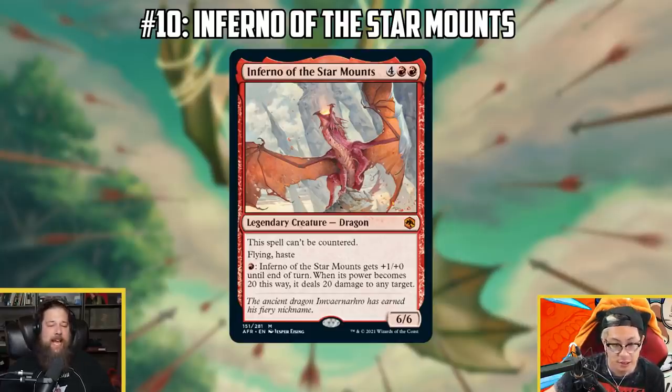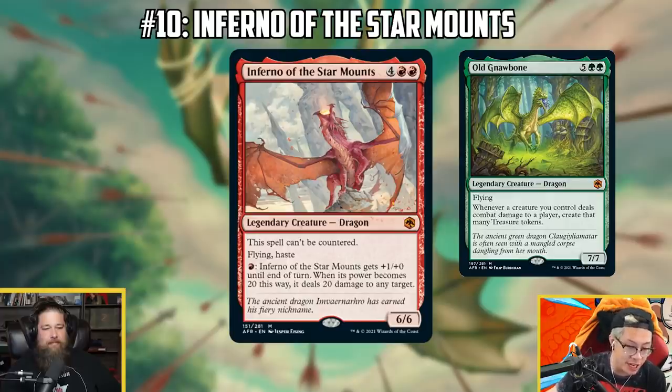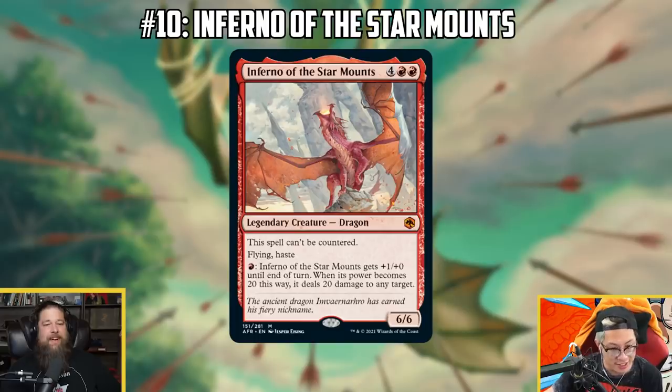The 20-damage ability might be more achievable than it looks because of the treasure theme with dragons. Goldspan Dragon makes treasures and doubles their mana, so if you're playing a bunch of dragons, making some treasures, and you have six lands plus some treasures that sack for double mana, pumping it to 20 the next turn doesn't seem impossible. It would definitely require something like Goldspan Dragon or Old Gnawbones. Green-red dragons sounds fun — flavor-wise this card is amazing.